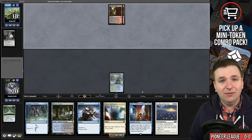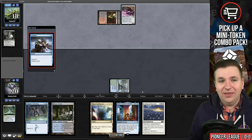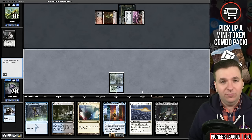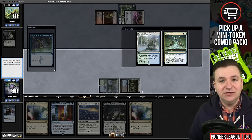I still think that Tygum Scheming is better. There's only eight delve creatures in the deck and you have to find them. We draw into Tasigur, the Golden Fang — that was pretty good. And now I'm going to take two damage and play Tygum Scheming. It digs immediately into Neoform.